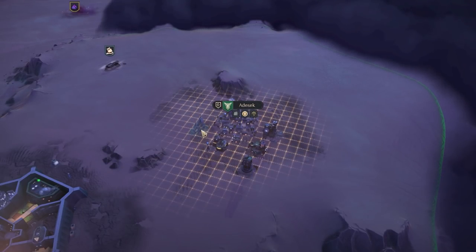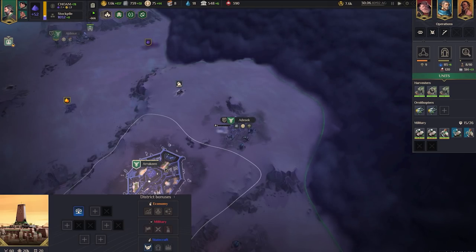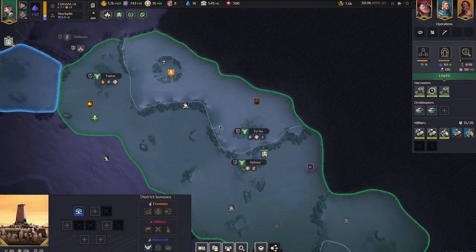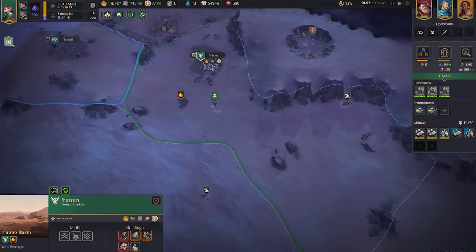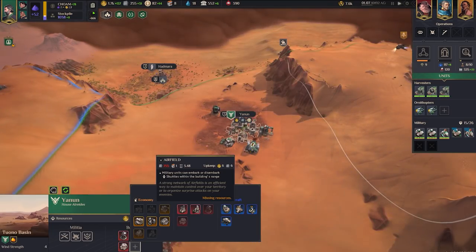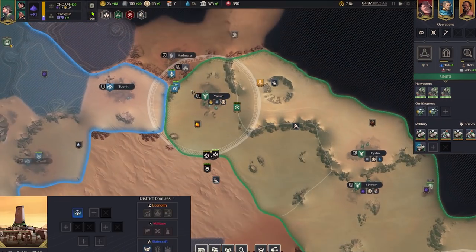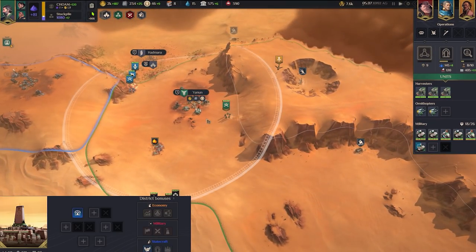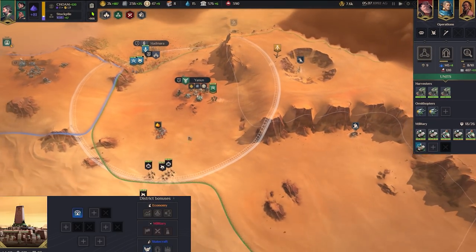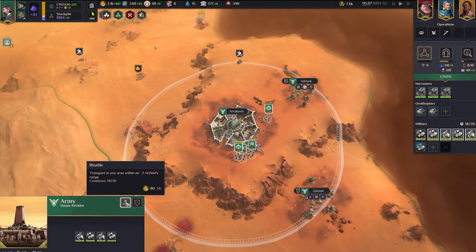Zooming in a little closer, this one is specifically related to the airfields — these wonderful districts with a relatively high upkeep in the early game in particular, but man, are they strong. They let you move around the world between different territories, providing that they have an airfield set up in them as well. Do note, it'll also cost you a little bit of fuel to operate this, and the shuttles themselves that transport units also have a one-time cost. The tip here is if you press the X key, you can see the radius of all airfields on the map. Again, super useful to zoom out and get a look where everything is.